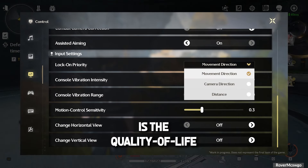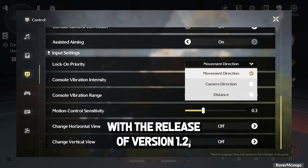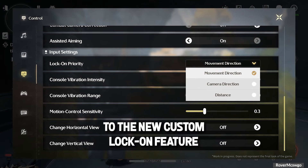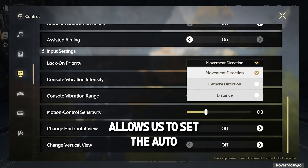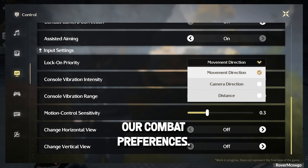First is the quality of life improvements to the auto-lock-on system. With the release of version 1.2, we will gain access to the new custom lock-on feature under control settings. This option allows us to set the auto-lock-on priorities for enemies based on our combat preferences.